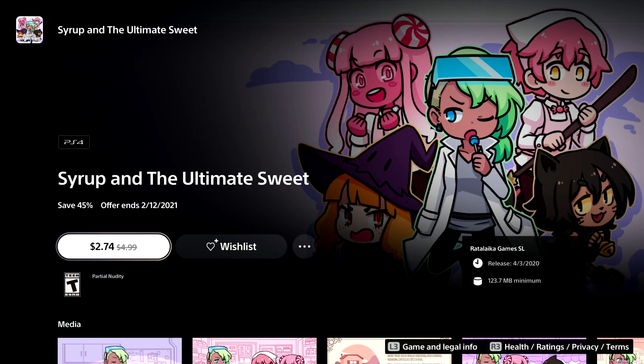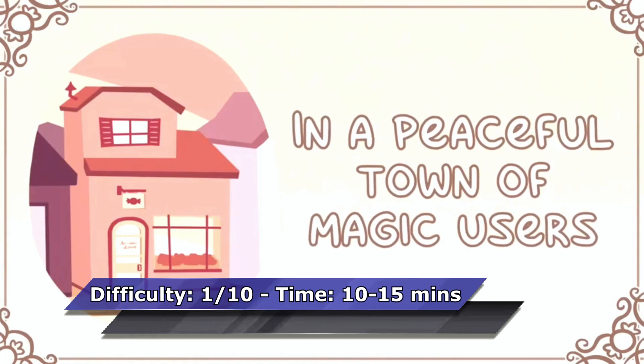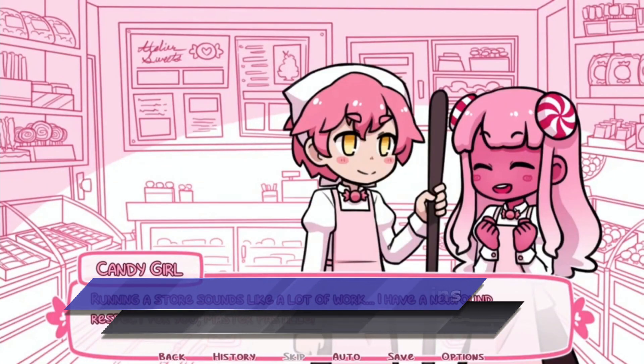The next game is another visual novel — Syrop and the Ultimate Sweet. With text skip and a walkthrough the Platinum can be unlocked within 15 minutes. If you need a Platinum walkthrough you can find one on my channel.